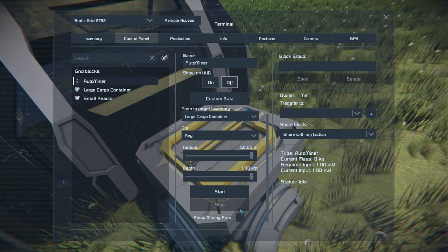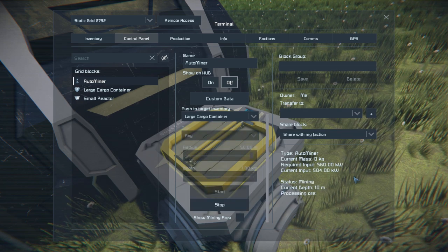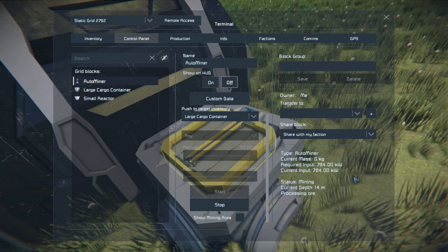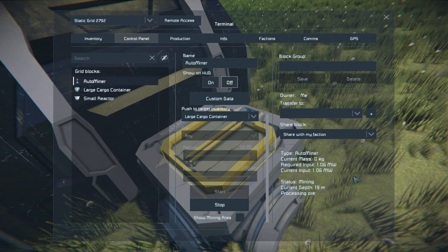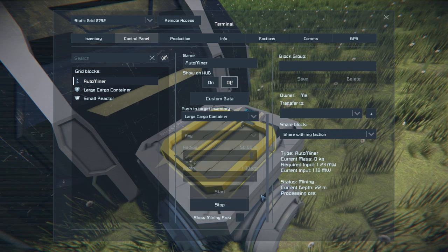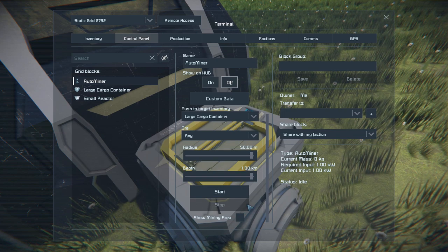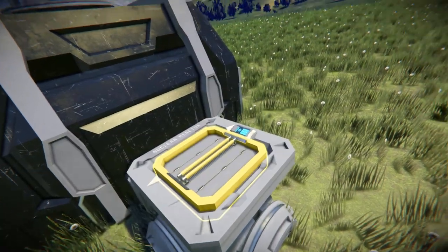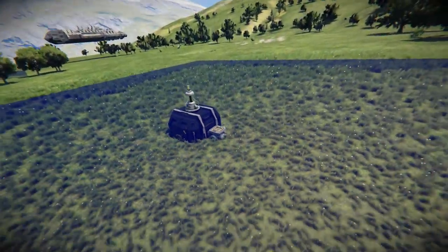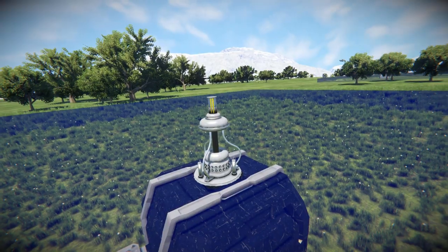Then we have a start and a stop button — pressing start means it'll scan the area you've selected and eventually pass through the ore and start mining it up. If it doesn't detect anything, it won't do any drilling, which is very nice. If you want to stop it, just press that and it will stop instantly. Last but not least, there's a button that says Show Mining Area — if I fly away, we get a lovely blue square showing the area we've selected.